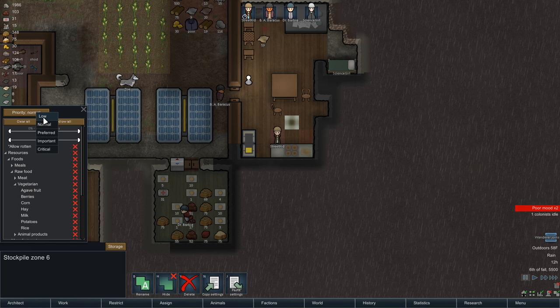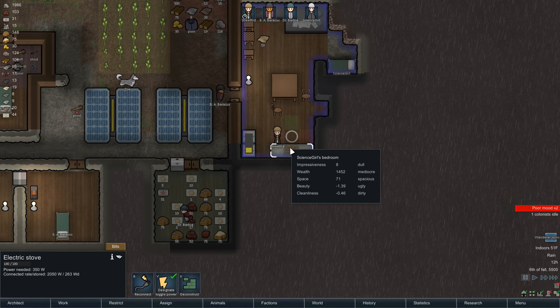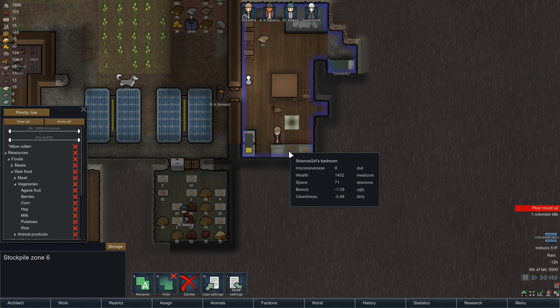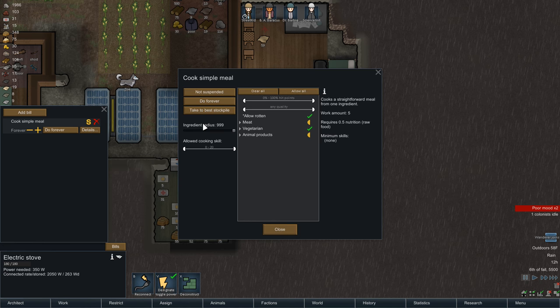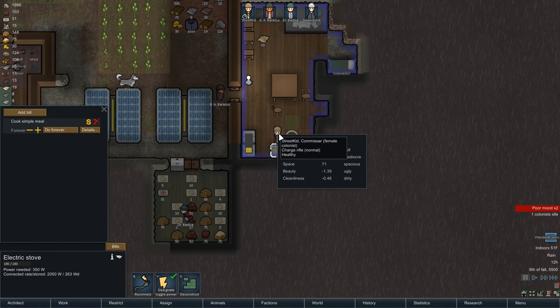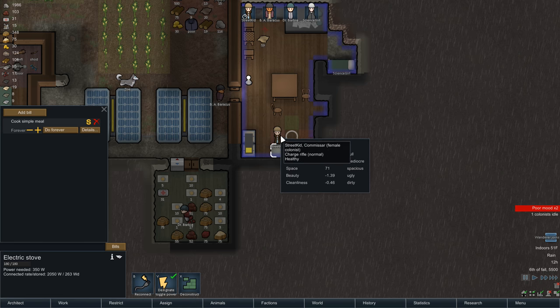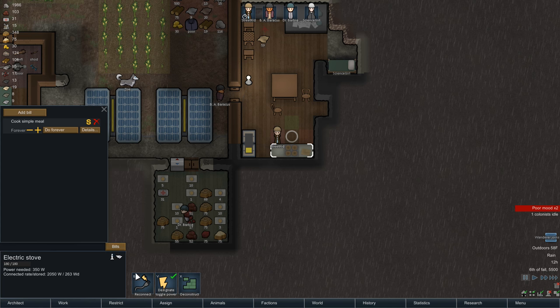This zone back here is going to be nothing and it's going to be lowest priority - this is where our cook is going to dump meals. There is a way to not need this dump zone. If you go to your bill details, you can say 'drop on floor' - that means they won't move it back here, they'll just drop it. The problem is they can drop in any of these zones, so if the cook drops it in the veggie zone no one can put veggies there. We want the cook to drop it back here, so we'll keep it the default way.